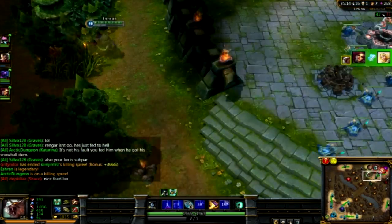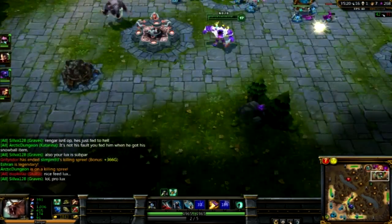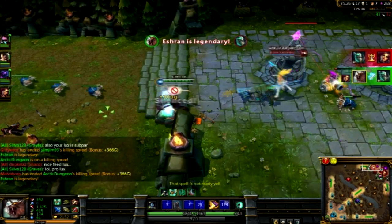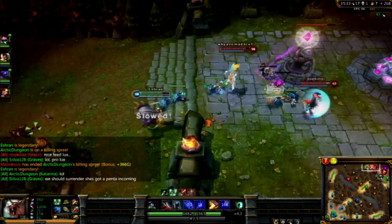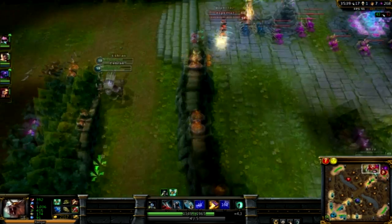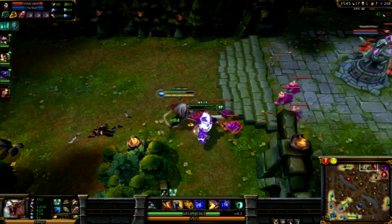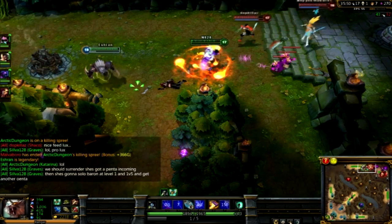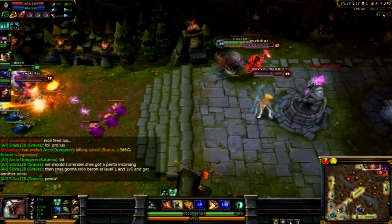The armor penetration from Last Whisper is always very important — if someone stacks armor, you need your Q and your E to do some damage. Q is honestly OP if you stack a lot of attack damage. I can drop turrets in a few seconds — if you stack your Ferocity correctly, you run up, hit it, wait a few seconds, hit it again, pop your ult and hit it again. I have a little segment at the end where I drop the Nexus in five or six seconds while people are trying to kill me.